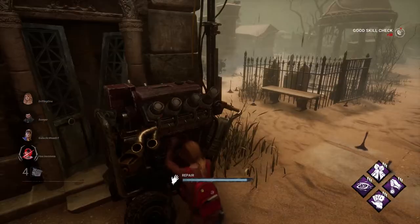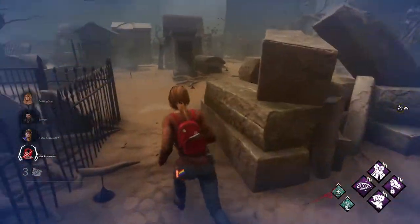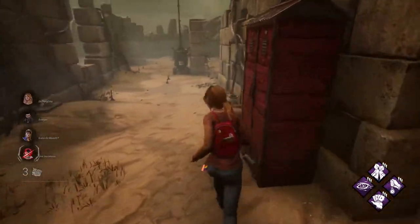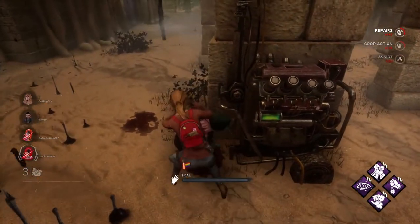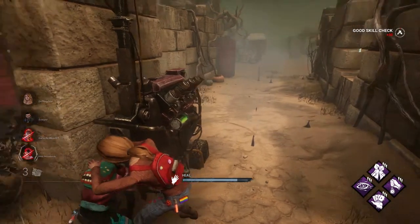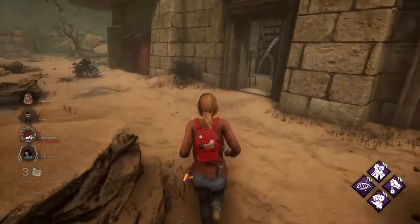We're just going to finish up this gen. Nice, we got two gens done and she doesn't have a down yet. Shadow Step as well as Circle of Healing — honestly, we're in a very strong position to snowball. A teammate actually found where I was because I was using Situational Awareness, and then they were able to heal because of that. This is what Situational Awareness is good for: you need to heal, you run over to a person with Situational Awareness because you know where they are. What I'm going to do is start prepping to go for the save, because my teammates are pushing out gens pretty effectively and they don't need me here right now.